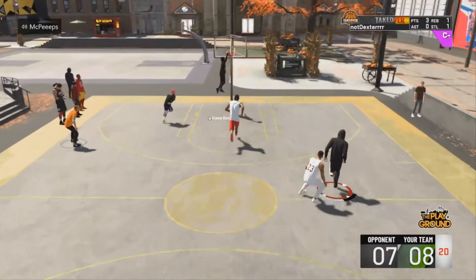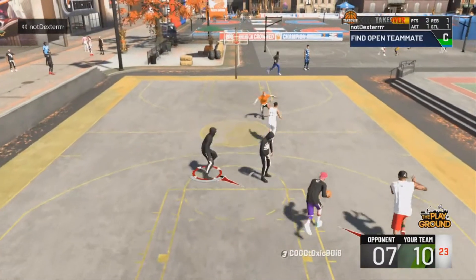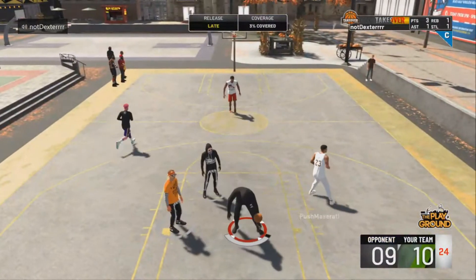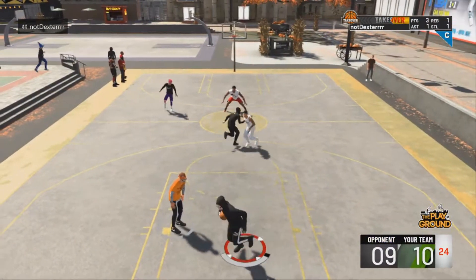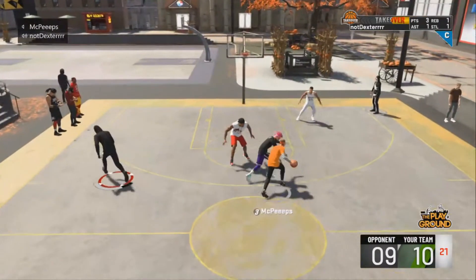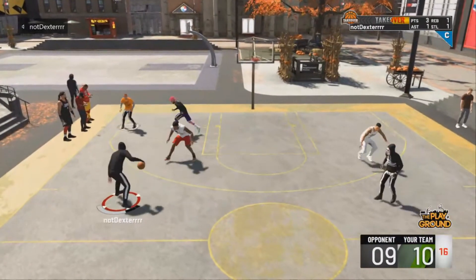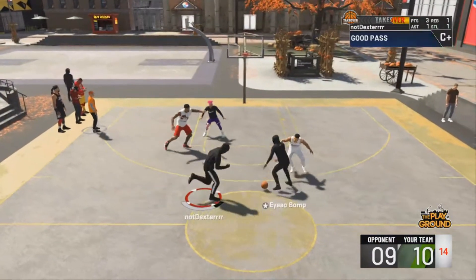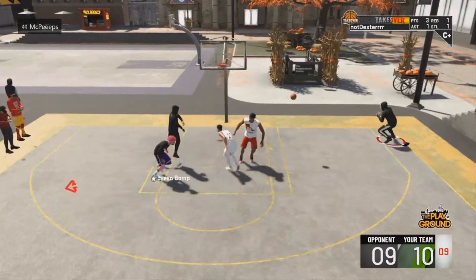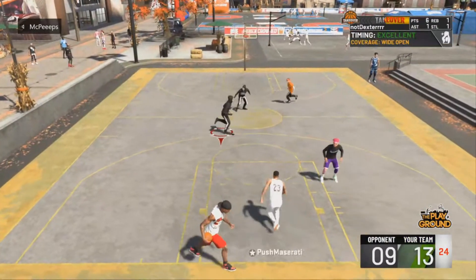Number three is Moving Truck, because some big men like to mash — they like to monster mash, they like to get down low. And that's really not an issue if you have Moving Truck on Silver. I only get 17 or 20 defensive badges, so I can't be wasting too many. I only get it on Silver and that badge works perfectly for me. I use it on twos, I use it on threes. Whenever they see me and think they're gonna mash on me, I'm like nah, you're not bro. I can hang with you.